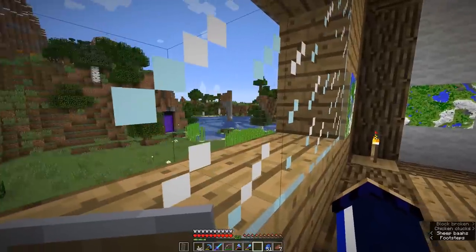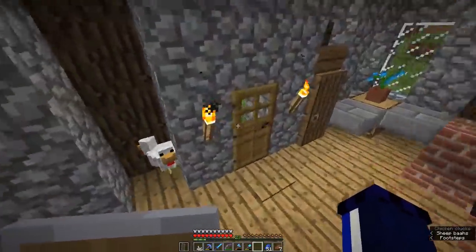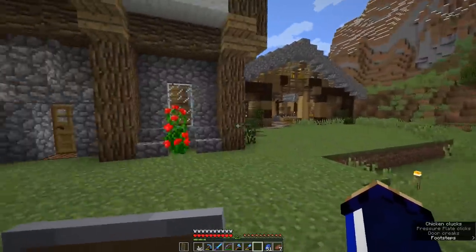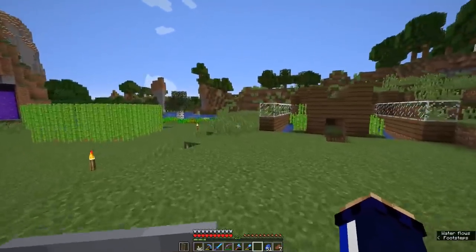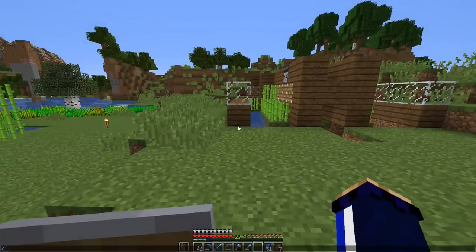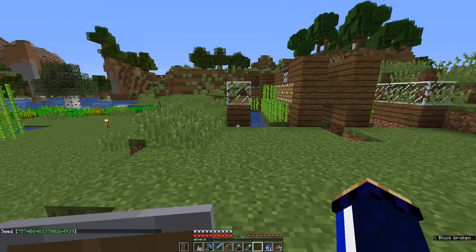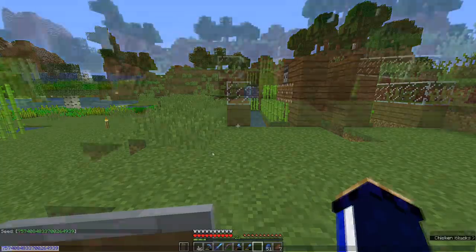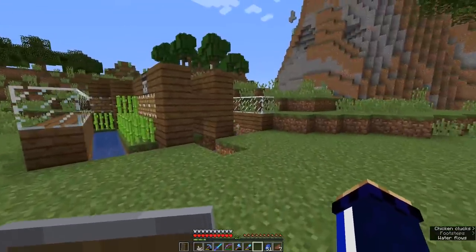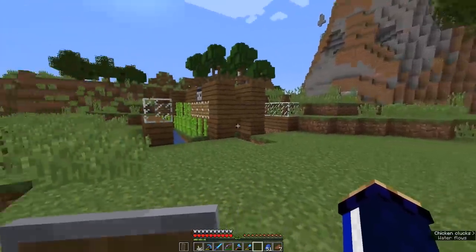Today we're going to explore a little further afield now that I have a better PC and don't have to worry about lag spikes when generating new terrain. I think we can start looking into what external tools you can use to explore your Minecraft world. For that, we need the seed number — I'm going to type slash seed in the chat. This seed number has been in the description for a long time. The green text means if you click on it, it appears in the chat bar, and we can copy it using Ctrl+C.